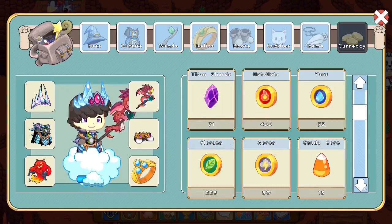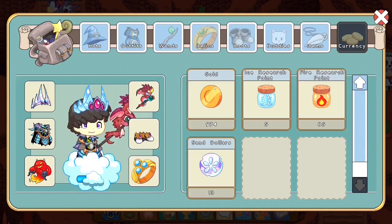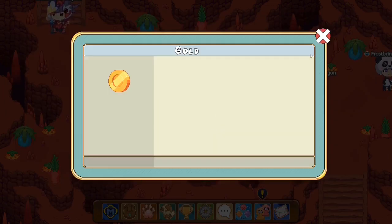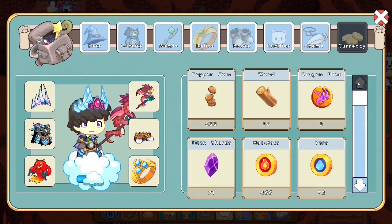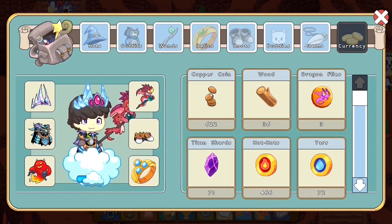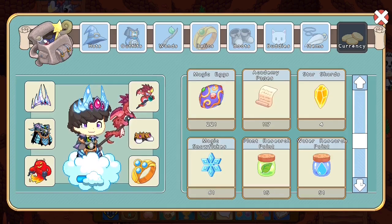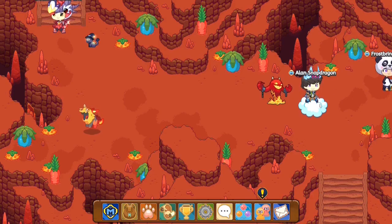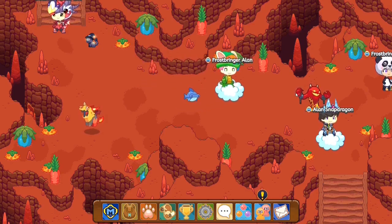Did you guys know there's a thing called gold in Prodigy which is completely useless? I have 974 gold and if you click on it, it shows nothing — it's some sort of weird item you get by completing battles. I have every single currency in Prodigy: titan shards, wooden logs from the Lost Islands, dragonflies, and almost 622 copper coins. That is absurd. I've been playing Prodigy for a while. That's all for today's video — hope you enjoyed. Don't forget to smack that subscribe button, turn on the notification bell, and comment down below!